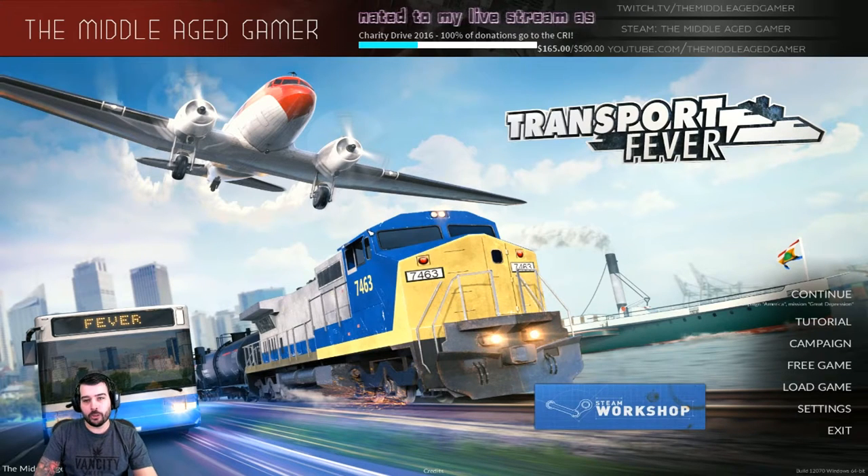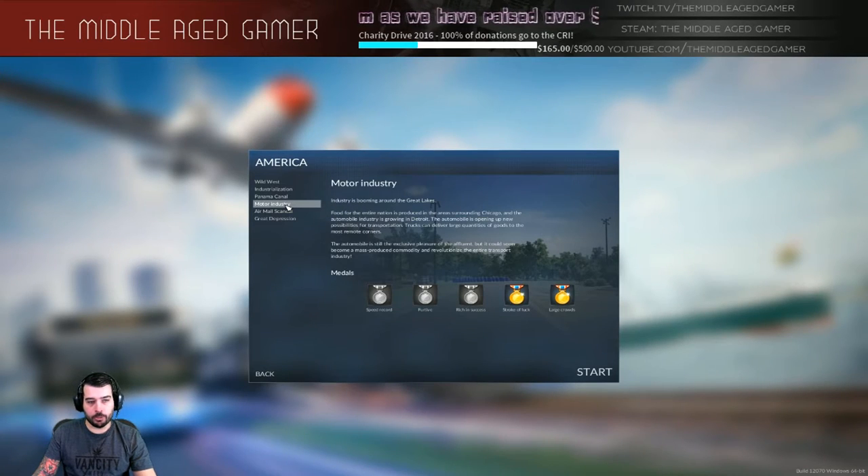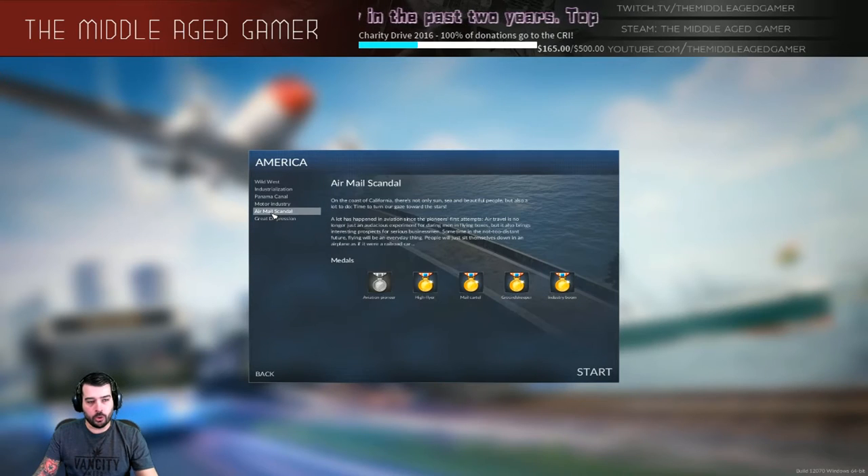What's up guys, Middle-Aged Gamer here. We're going to continue on with the Transport Fever series and do the America campaign. We're going to skip the Motor Industry mission because it's broken in the current release. So we're going to go to Airmail Scandal. I played it once and missed the Aviation Pioneer medal — finish the mission before 1943 — by a couple months. It's a fairly easy mission, so let's get into it as a quick walkthrough.